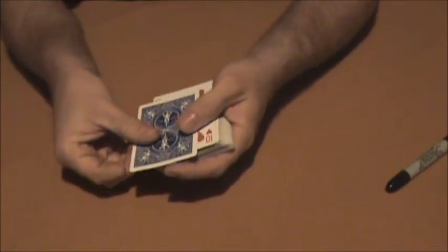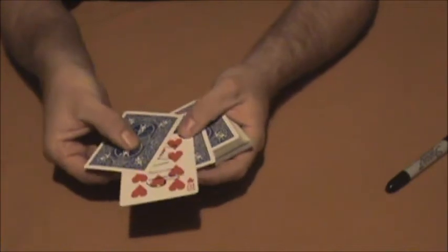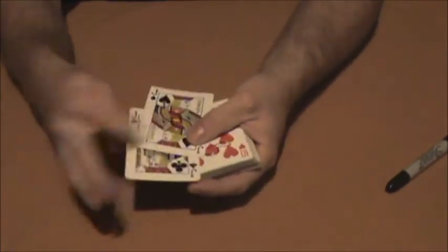With just a little snap of the fingers, as you can see, those two black Jacks find one card — and that card happens to be your signed card, the Ten of Hearts.